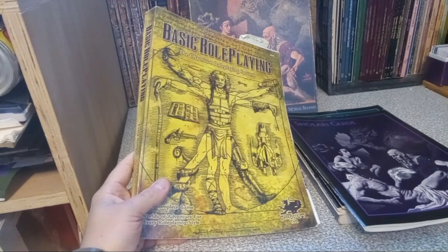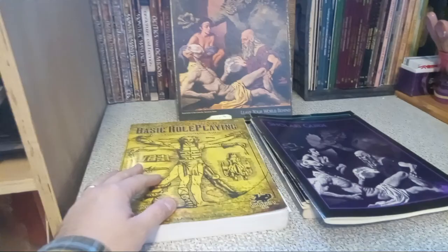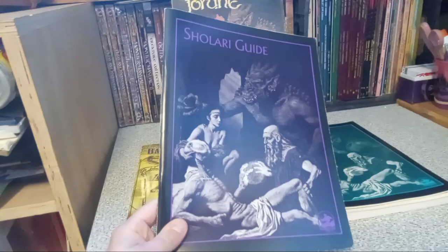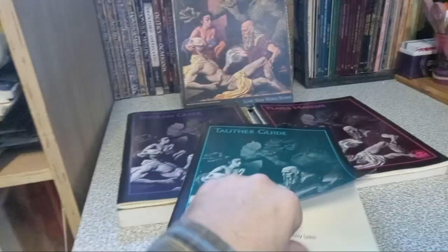I came up with a pretty long list of skills, probably influenced by Rolemaster. There are a good many skills in BRP too, but I wanted to make a list that was more encompassing and describe the setting a bit more. The Sholari guide is more like setting information for the GM. The Tother guide is like an in-setting explanation for things — like a tour guide. Miles Teves' art in these is just great. I love this stuff.